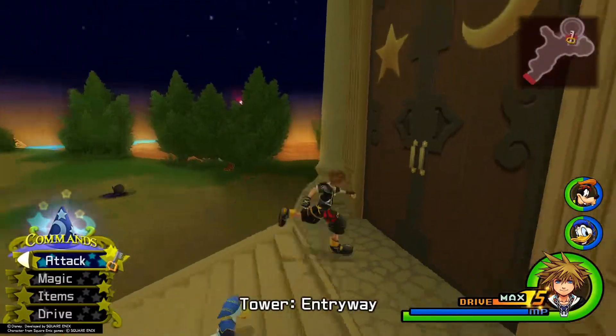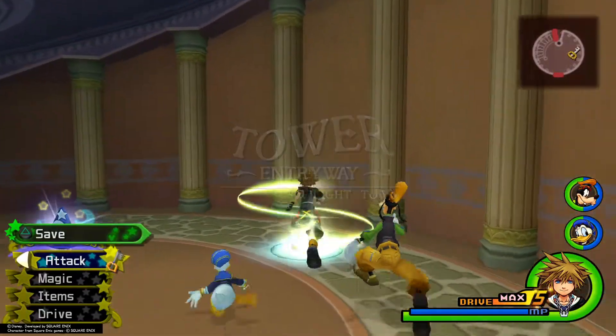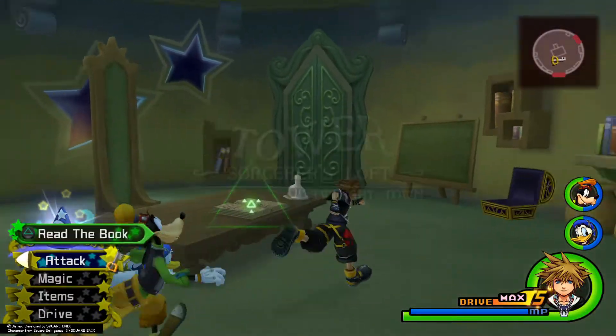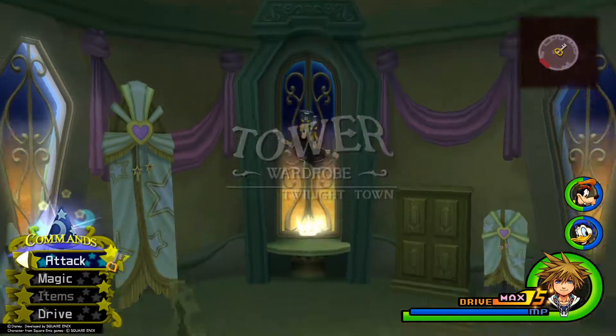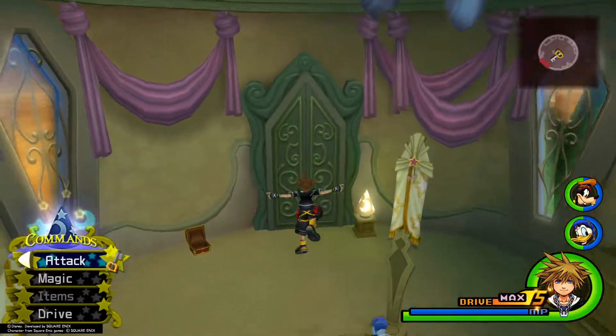And there's another mushroom. Make your way back up into the tower entryway and hit the save point. Then travel back to the Sorcerer's Loft. Once you're up here at the Sorcerer's Loft, go ahead and take a step into the wardrobe room. And there's our last final puzzle piece for Twilight Town sitting on this desk right here.